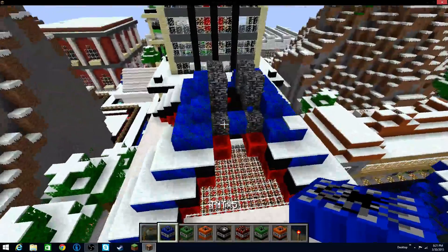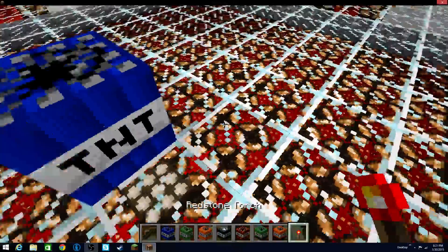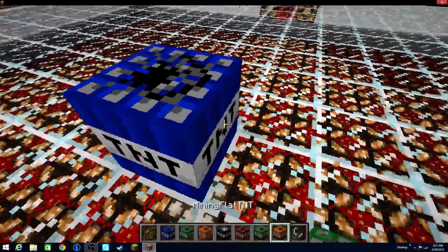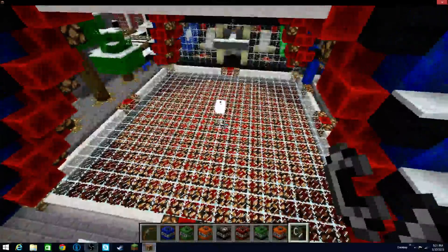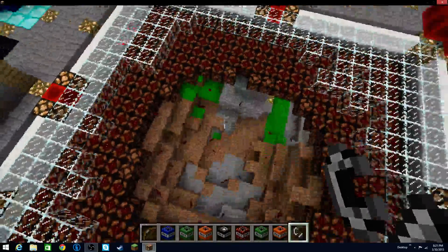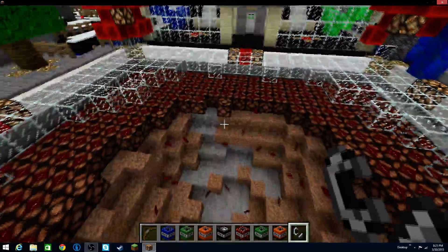The first one we have is TNT times 5. Let's see what kind of an explosion we can get out of this. Set that down, and I'll just get flint and steel. Light that off. That seems about 5 times as big as your average TNT blast. Obviously, I didn't give you guys really anything to compare it to, but yeah, I would say that is probably about 5 times.